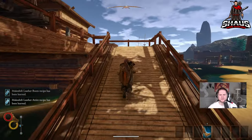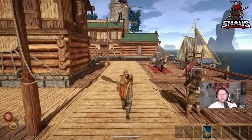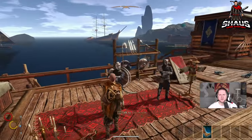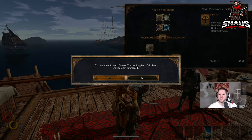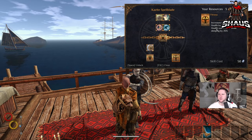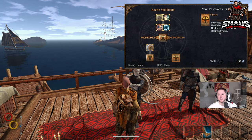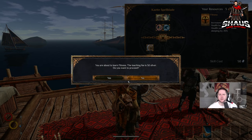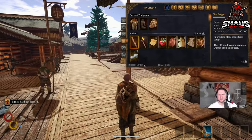Go back up here — you're going to get your first skill. Everybody should have this skill. You're going to get Fitness: it increases your maximum health by 25 and the amount of health restored while sleeping by 20 percent. Buy that for 50 silver. You still have 112 silver left.